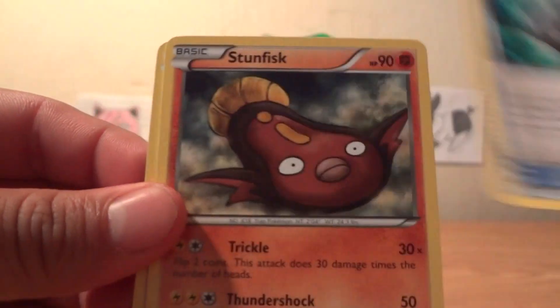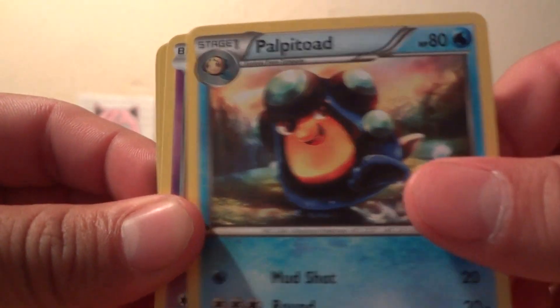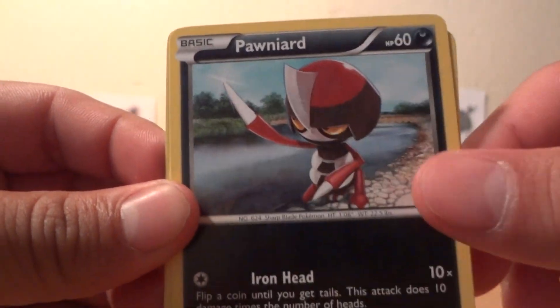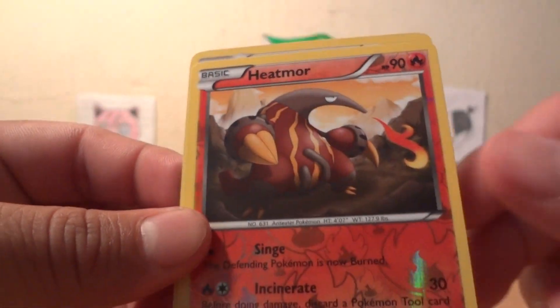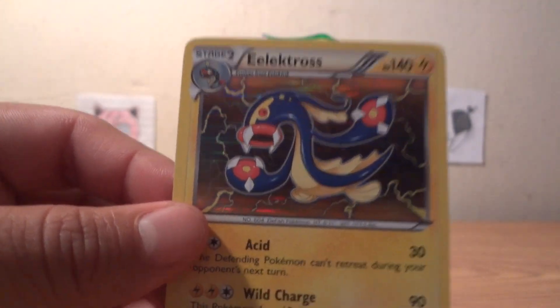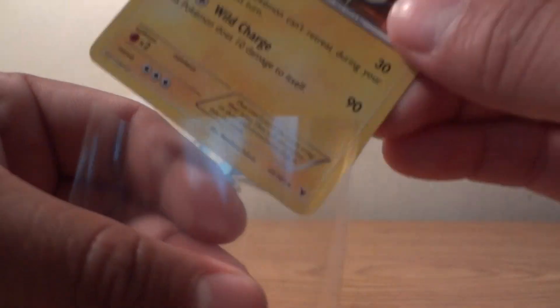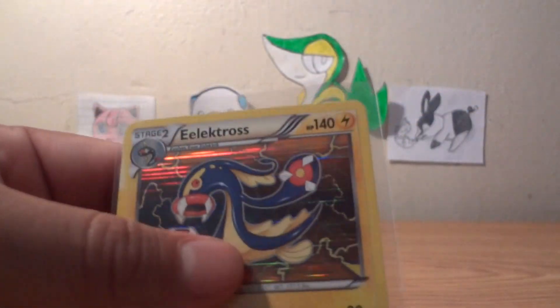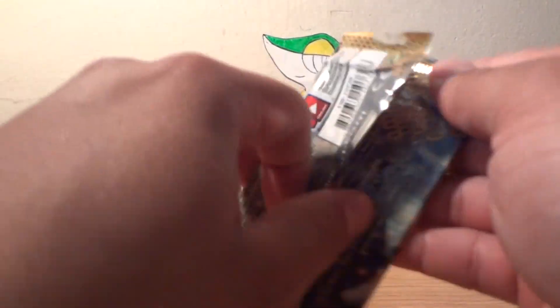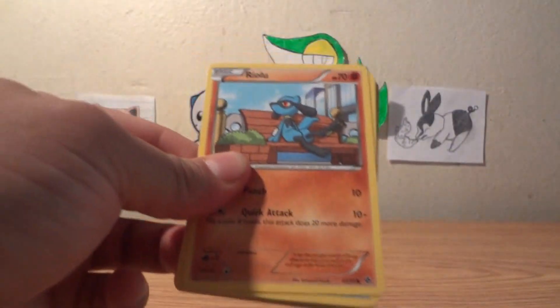Second pack: Cold Fossil, Stunfisk, Politoed, Yanmask, Pansear, Ponyta, Karrablast, Larvesta — the reverse is a Heatmor — and there is an Eelektross holo! So two for two on holos.